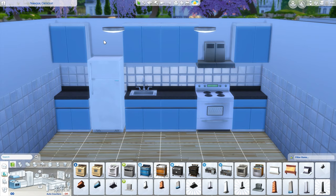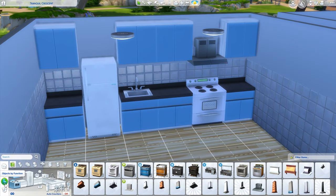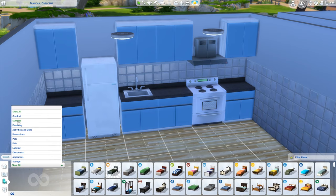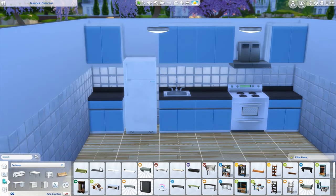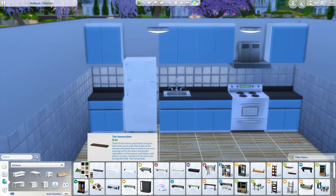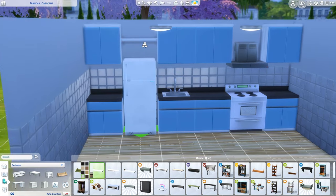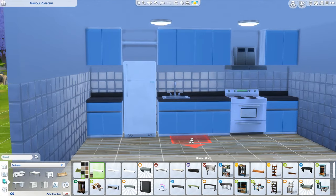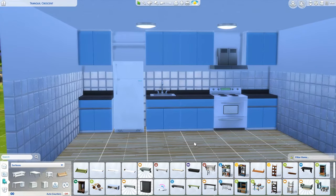Now we have this really weird, odd, empty spot here. I would probably go to Object by Function, then to Surfaces and into Displays. Because Maxis updated this, they gave us a white color option — I would probably put this here. That's not really fancy and beautiful, is it? We will fix it in a minute.